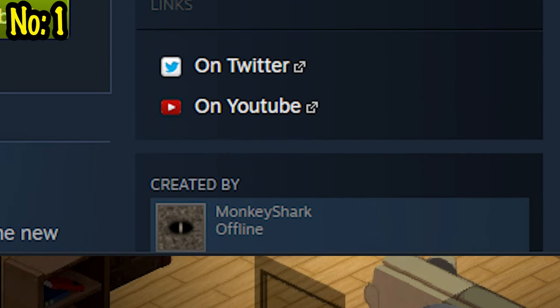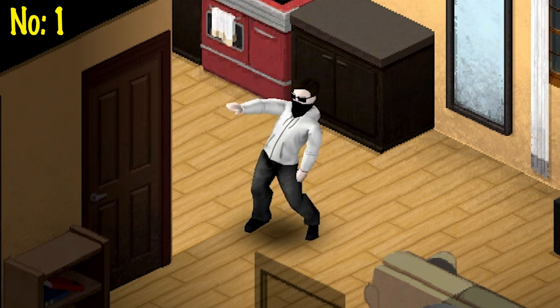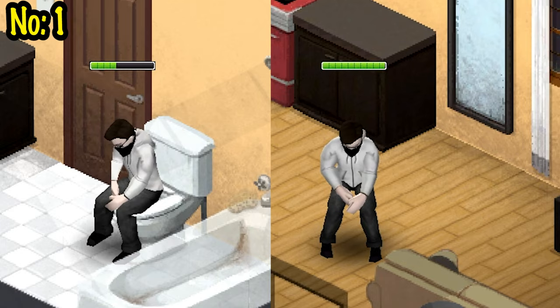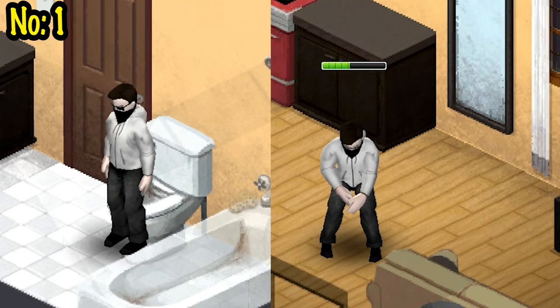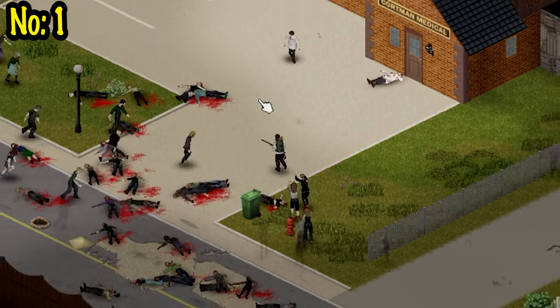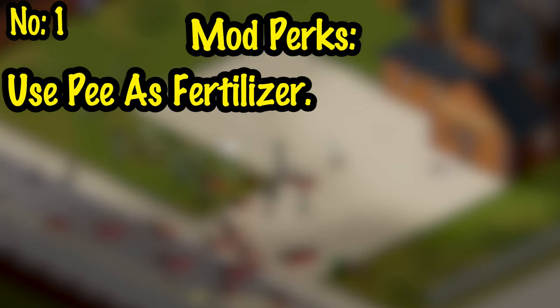Number one: Urination by Monkeyshark. In the same vein as the first mod, this mod allows the immersive feature of having to urinate. I'll touch on it briefly because I have a whole video on the mod. The benefits of this mod: you can use your excess urine as fertilizer.